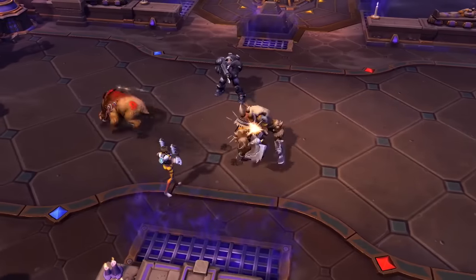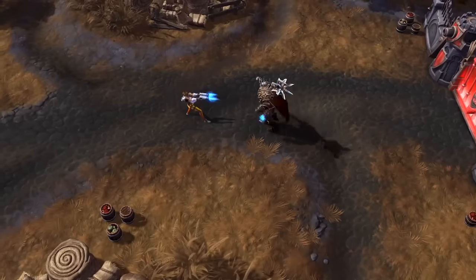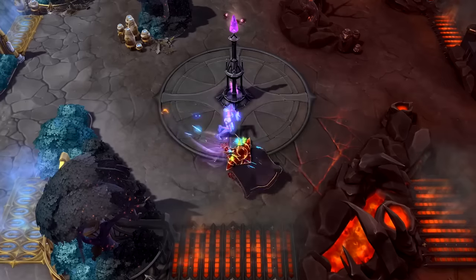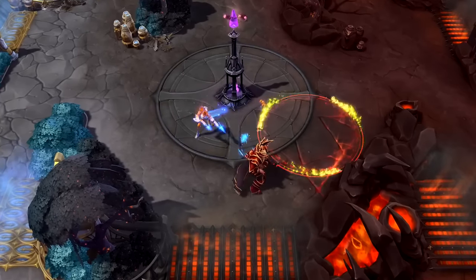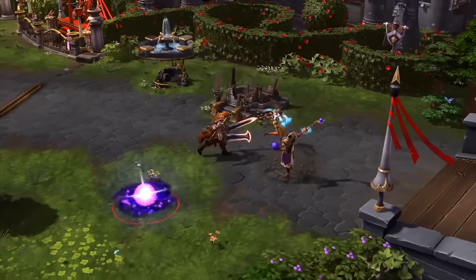Blink is both an aggressive initiator and a get-out-of-jail-free card. Keep an eye on the number of Blink charges available to Tracer and aim to stay two steps ahead of your opponent. Aggressively blink in to whittle down opponents with basic attacks, or dive past the enemy to eliminate an important target.